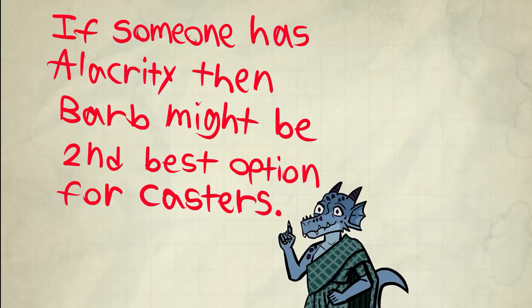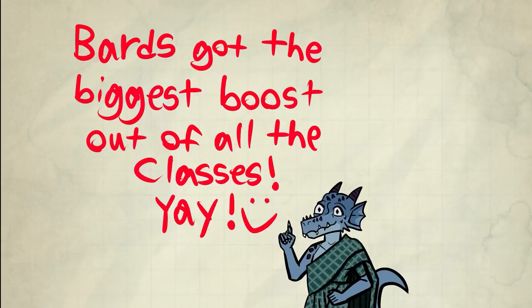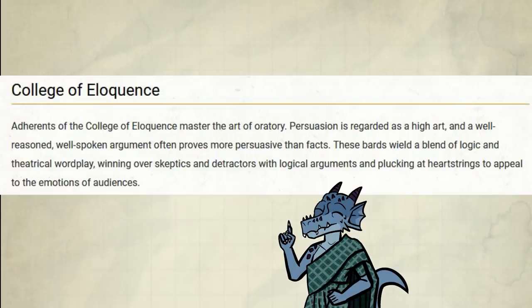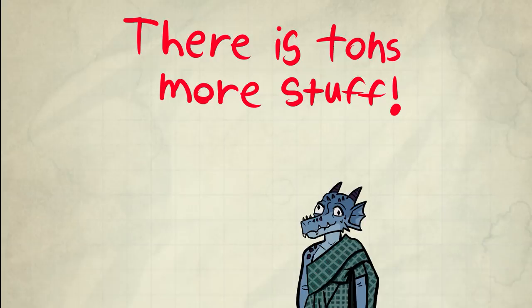Bards got the most benefits out of this spell. Bards at tier 1 play have a huge problem with AC, and this spell does help a little with that, because at those levels enemies usually only have one attack anyway. For Eloquence Bards, this spell stacks with Unsettling Words. You might argue this is overkill, but you only use Barbs on a success anyway.